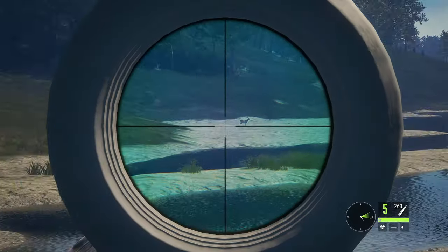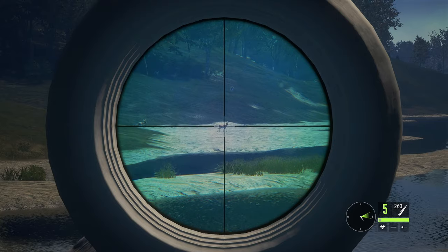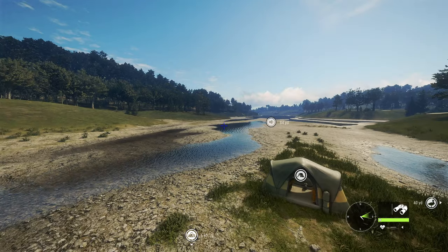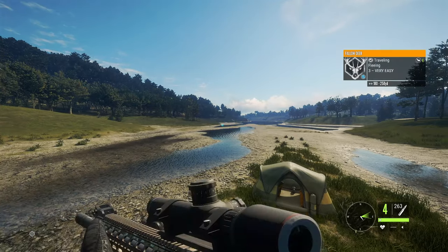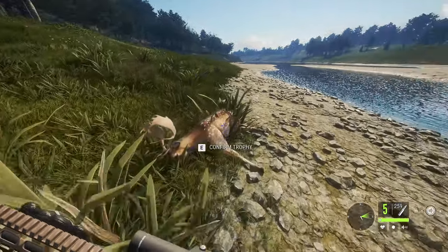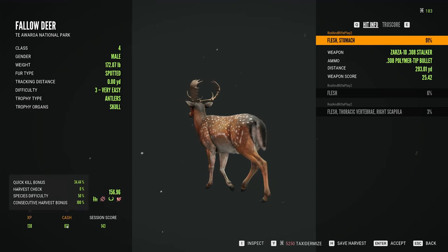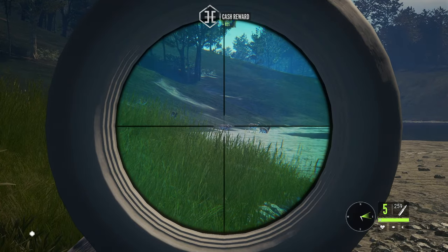Got a fallow deer out here at around level two something. We're gonna go ahead and try and take him. We're gonna go ahead and put another one into him. I'll cut back to when we are over at him. As you can see we're right here at him — we're gonna go ahead and claim him, he gave us 130 XP and 821 cash. There's more out here, we're gonna go ahead and take that one. Dropped him.